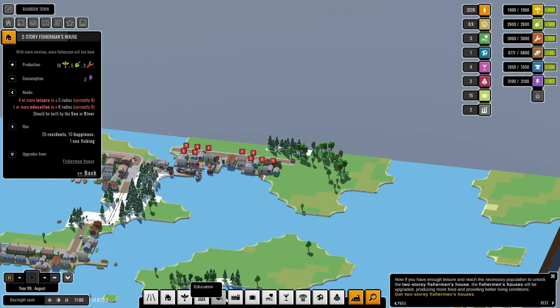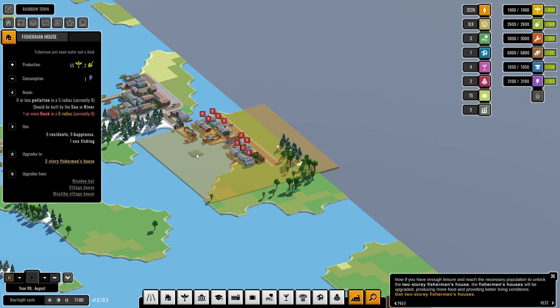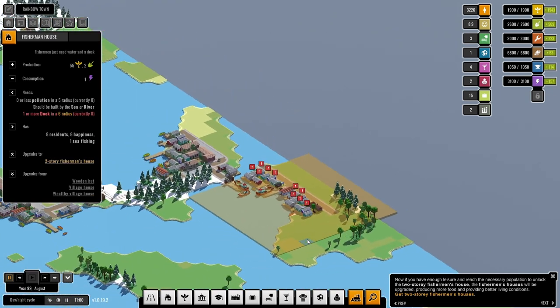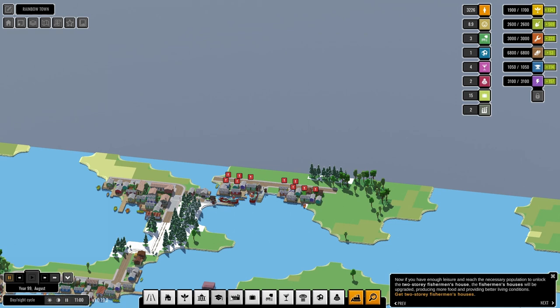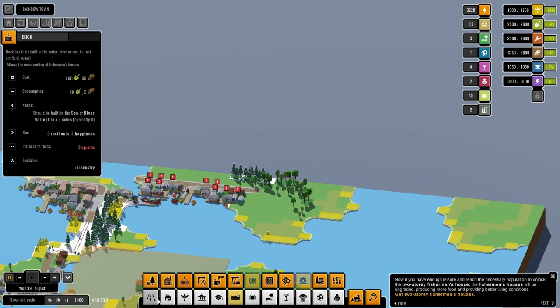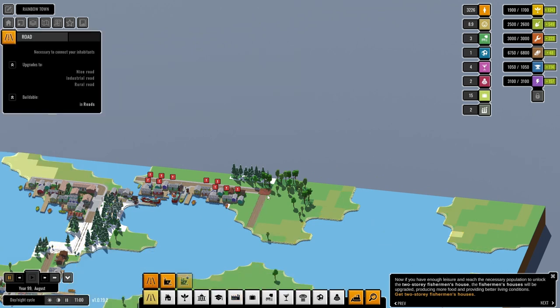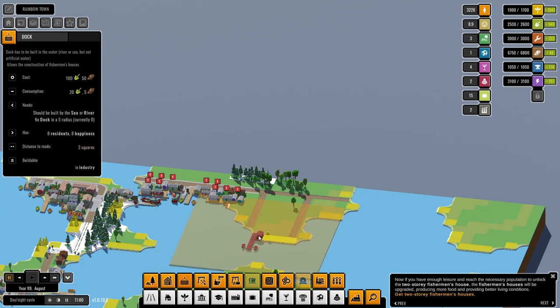Whoa whoa whoa — one more dock! Did I get rid of the dock? Oh dear, I better put that dock back in. I'm gonna put this road back in as well, put a road down here, three, four, five. No — I'm gonna put it down there. Docks — no, why not?